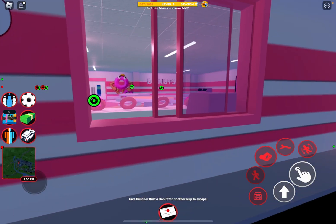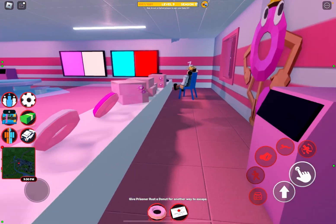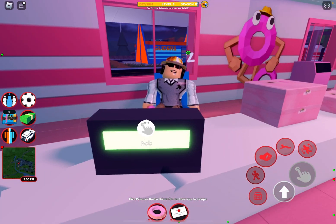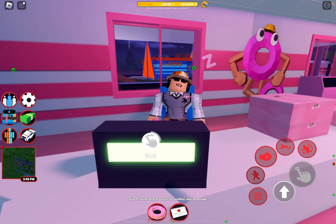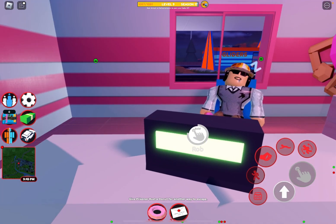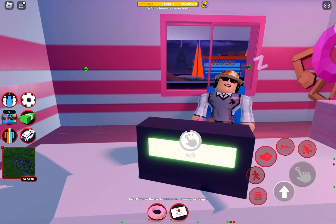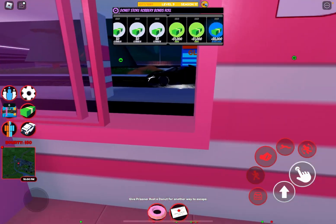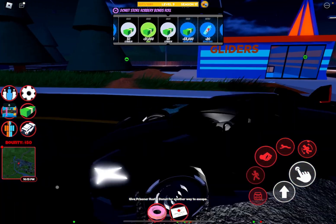I'm going to start off with just robbing the donut store, and if that doesn't get me there, hopefully the gas station will. Let's hold this down for just a minute — hopefully this is the last contract I'll need to get up to level 10 and unlock the Power One. Nope, that was not quite there.